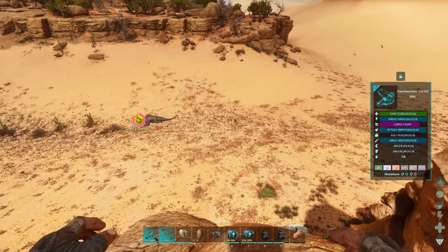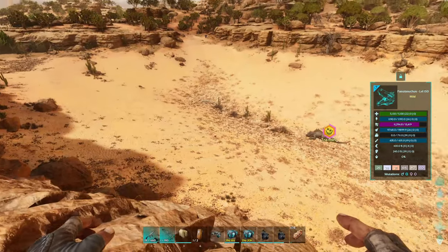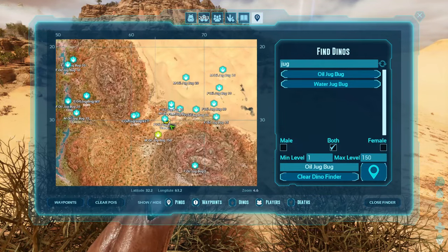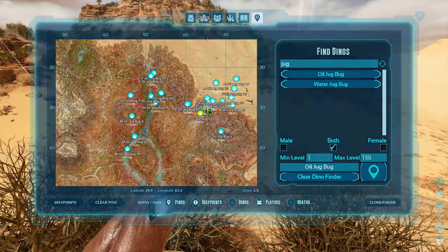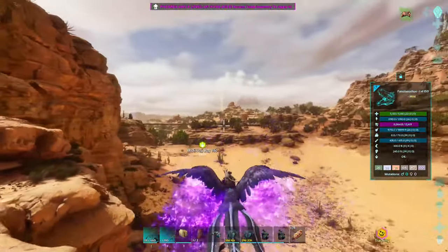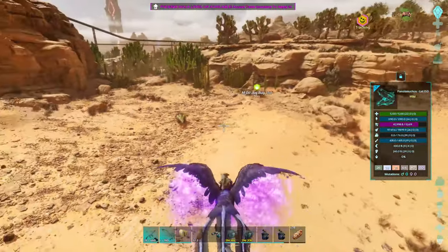I am gonna be taming Jugbugs today, so what I'm gonna do here first is we gotta wait for this guy here to finish. I'm also hoping that his melee — the one that has 29 points there — comes out at least lower 40s, at most upper 40s. But I figured we may as well search for our Jugbugs here, and I already see a 150 on the map. It's kinda the area I've been in, cause I've been flying back to the base. This is where I was knocking out this Fasilo, so that makes sense. Should we just go do it now? Cause we got the Fasilo there — he's starving up, and I still wanna wait another 10 minutes before I give him anything. I'm already set up for the Jugbugs. I grabbed everything last time I ran back to the base. If it's right here, I'm gonna do it.